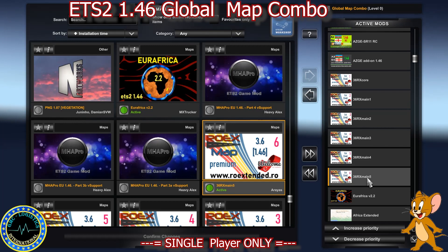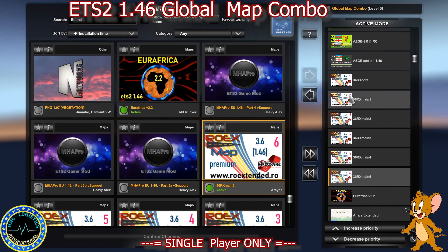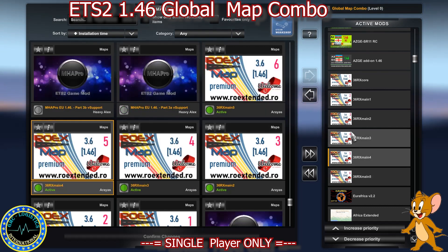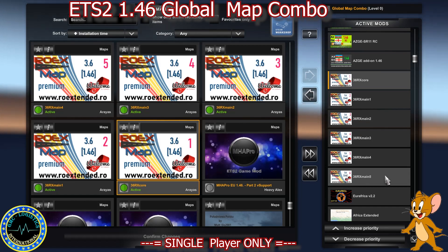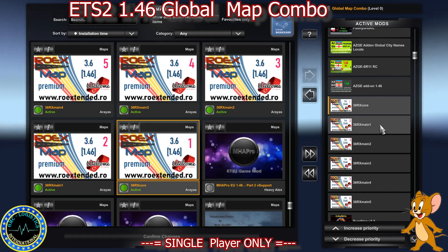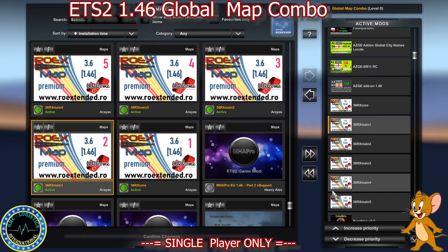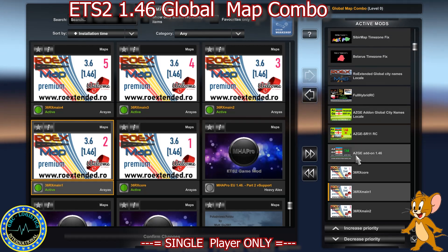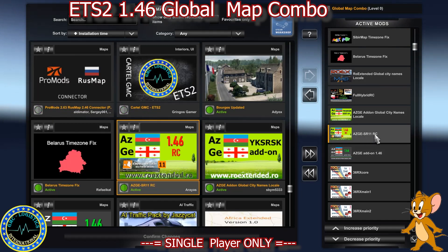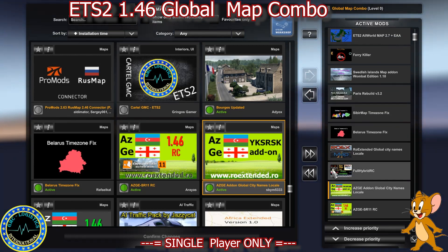Then we've got RoEx 3.6 or 1.46. If you've got 1.46 you'll only have five files. With RoEx 3.6, the premium version, you have files six, five, four, three, two, one — or by file name: Main 5, Main 4, Main 3, Main 2, Main 1, and Core. With the standard RoEx you'll only have Main 5, 2, and 1. Then we've got AZGE add-on 1.46 and AZGE add-on Global City Names Local.